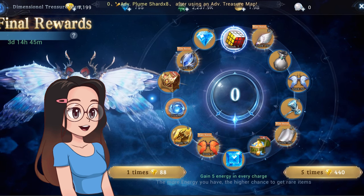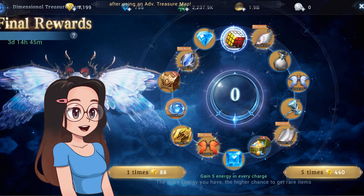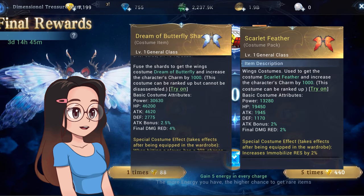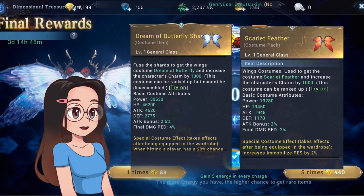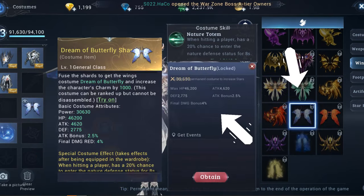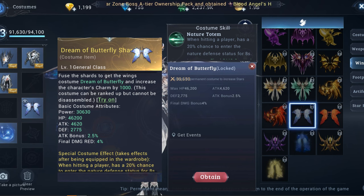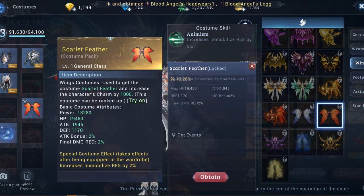Before I start spending Golden Diamonds on this event, just a quick clarification on the wing stat description. Some of you may have noticed that the stats of the wings are different from what you actually get when equipped. It's not a bug — it's just a text error. The exact stats reflected when you equip this wing are the stats you will see in the wing costume section. There are no missing stats; it's just a text error.